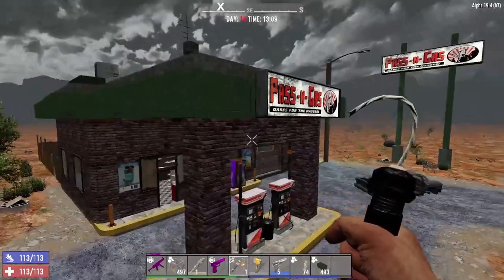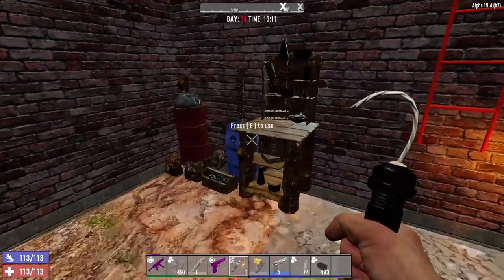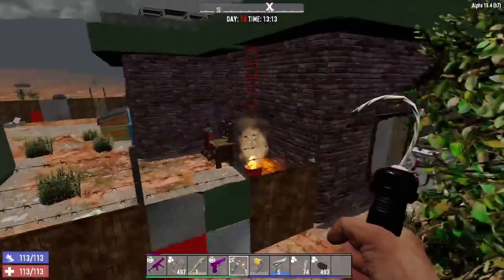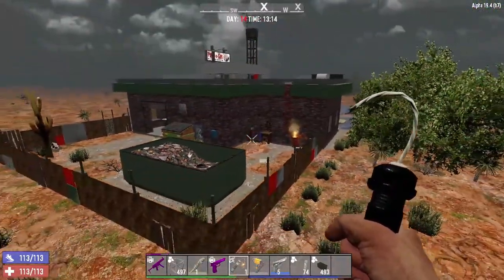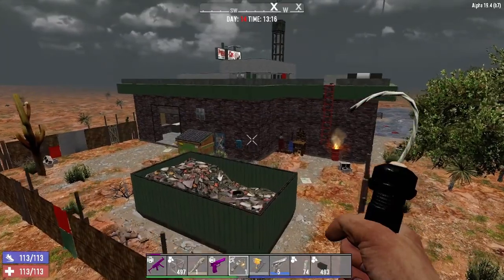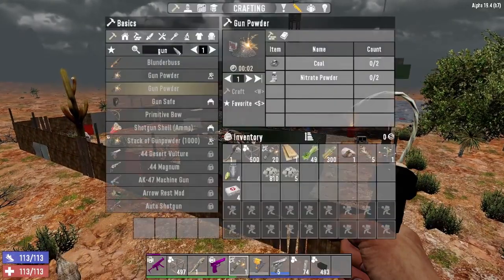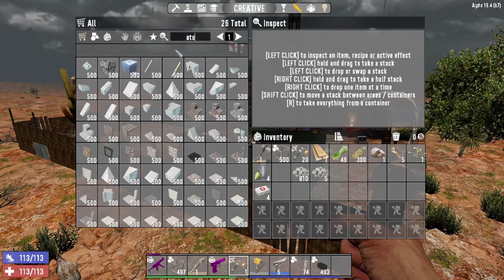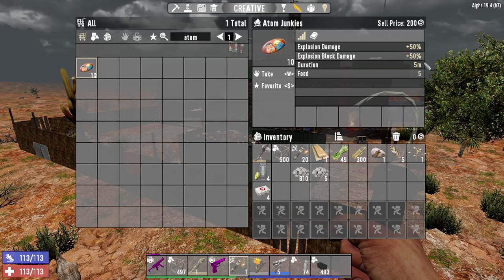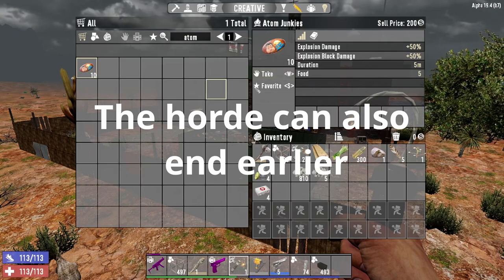I found another Passing Gas that does work — one in about seven so far. Keep looking and you definitely want one for day 14 because you'll need a few more pipe bombs. Depending on how many atom junkies you have, make sure to buy some — they last five minutes and horde night on default settings is 15 minutes. Three atom junkies is all you need. Make sure to check all the vending machines when doing quests.